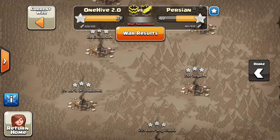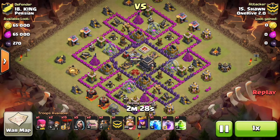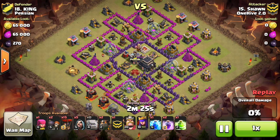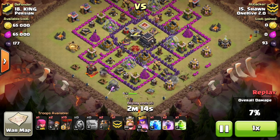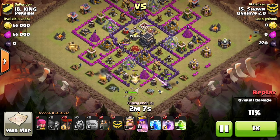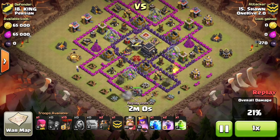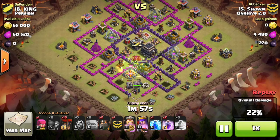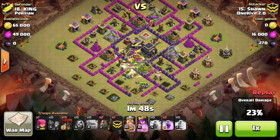Next we're looking at an attack by Sean doing a shattered LooNian. He's coming in trying to take out the two bottom air defenses and the queen, while leaving the air sweeper not blowing at his hounds or loons when he comes in from the north side. With the sweeper update, we have to look more at where it's blowing and where to come in. Coming in from the top wasn't really an option here anyway, so it's pretty poor placement of their sweeper. He gets a nice big funnel and lets his golems come in.